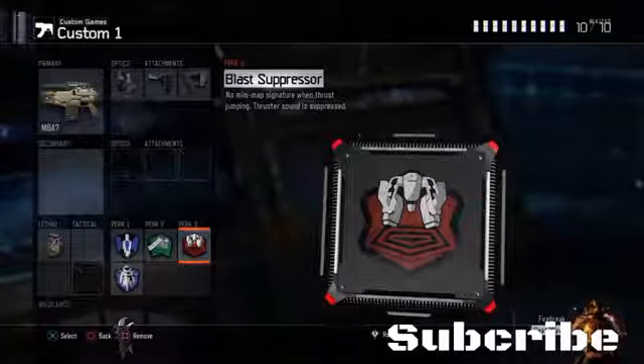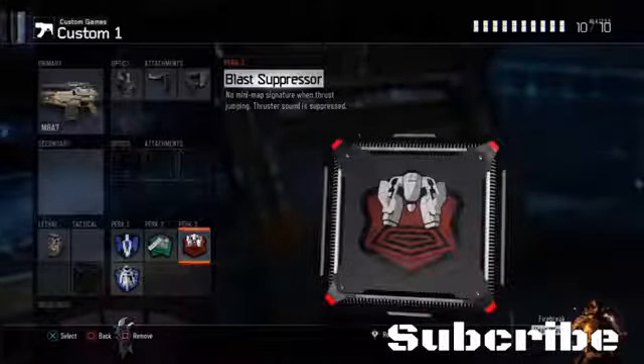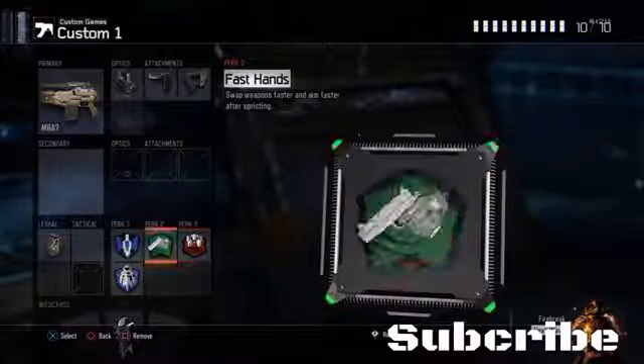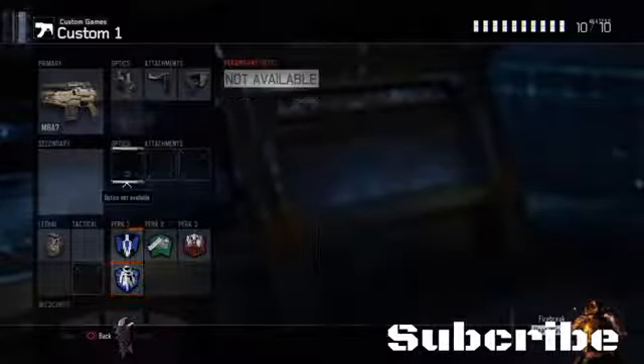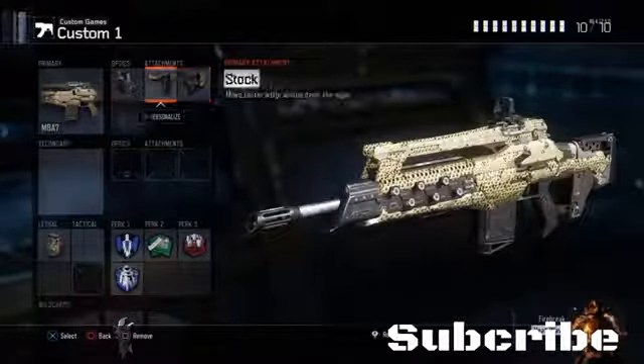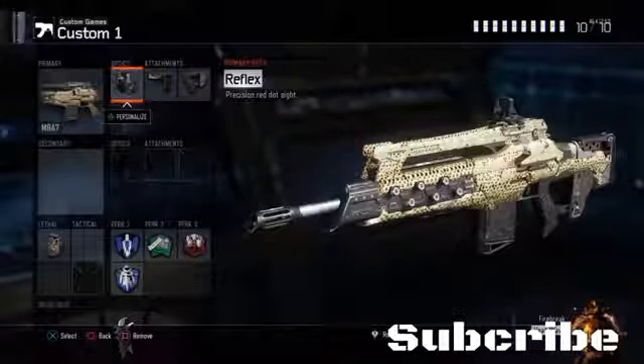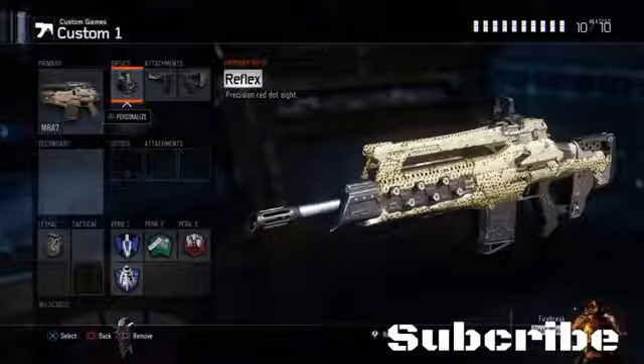Now blast suppressor — you have to stay silent in search and destroy. It's a big deal, especially for PlayStation, the fact that you can use many headsets for sound whoring. So this is a recommended class for a map like, if you're an AR guy, use this class. But if you're struggling on a map like Redwood, Stronghold, or Infection, use this class.